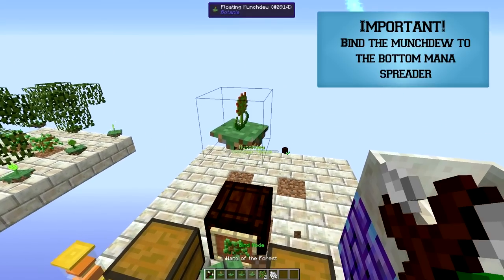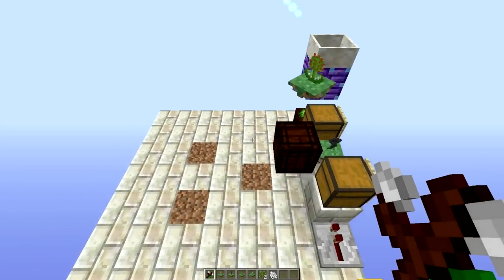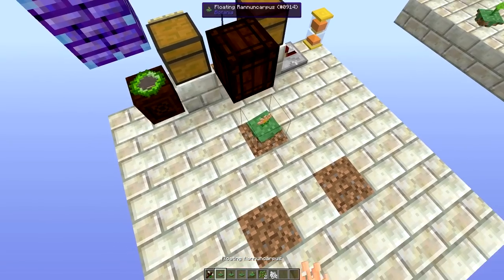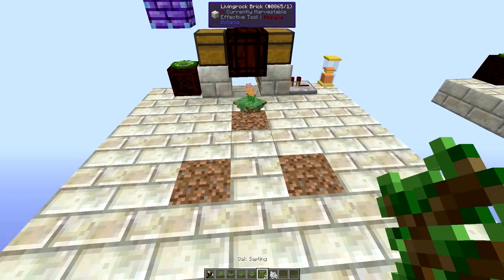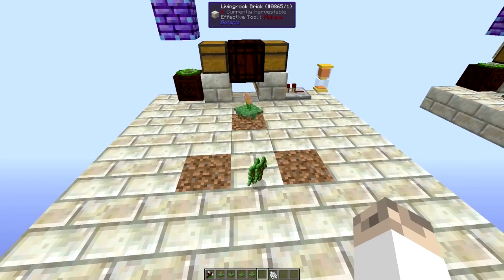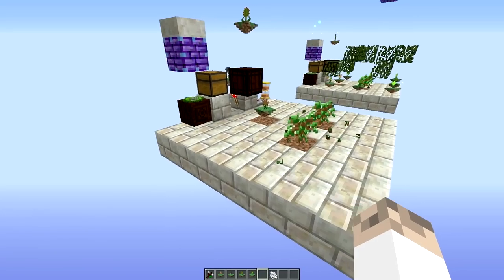We'll get our flowers out and plant the hopperhawk one block above the redstone torch, and then the munchdew two blocks above the open crate. This means it'll only eat some of the leaves and allow the rest of the leaves to despawn so that we have saplings in the system. Place the random carpus on the dirt block and now we can drop two saplings — they should get picked up by the random carpus and planted on those dirt blocks.